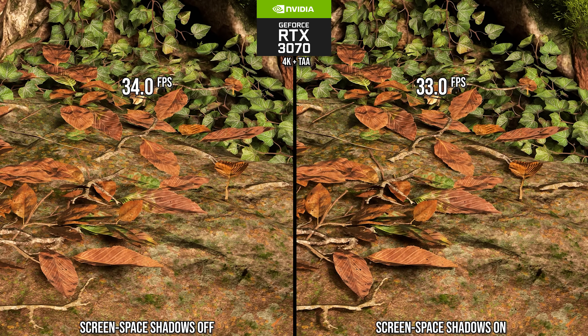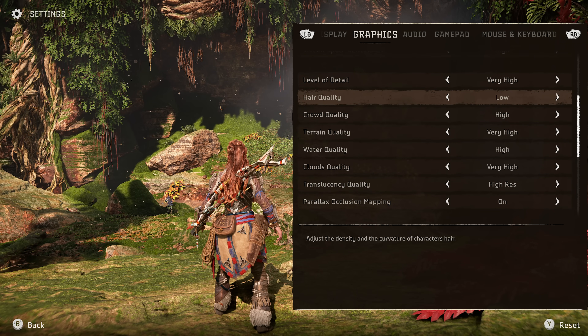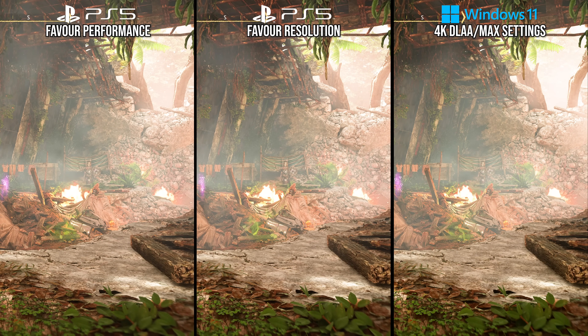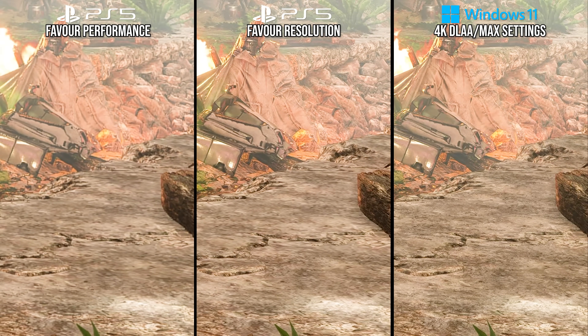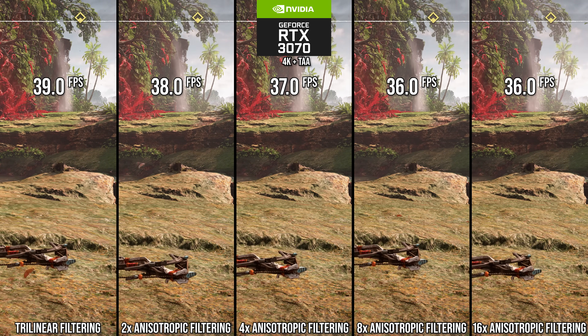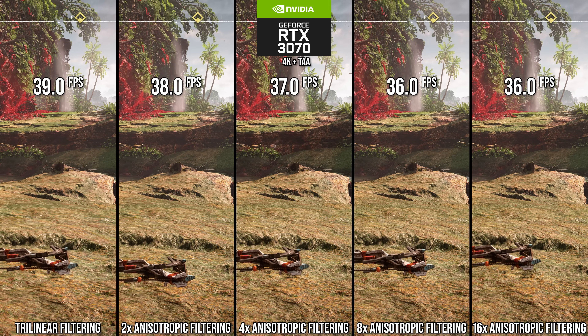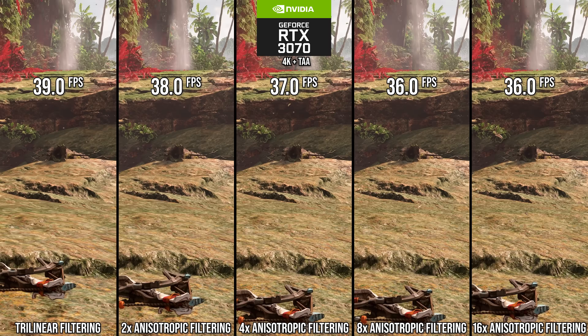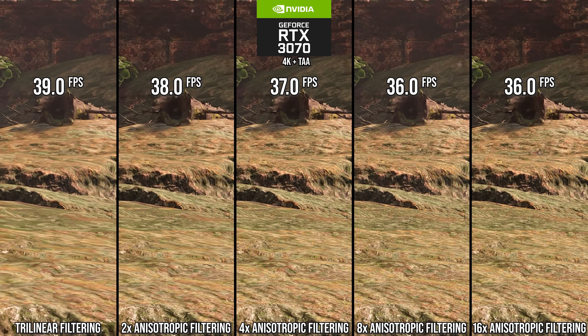Beyond those binary settings, there are some other settings you should leave at their highest without much thought, such as anisotropic filtering. As shown in my last video, a great number of textures on PS5 in both of its modes run at 4X anisotropic filtering, as is typical for many console games. On PC though, the performance cost for AF is minimal. Reducing from 16 to 8X sees no performance improvement even at 4K on an RTX 3070. Lower levels like 4X only marginally aid performance for what I would consider a visually significant loss in quality. I recommend 16X for optimized settings.